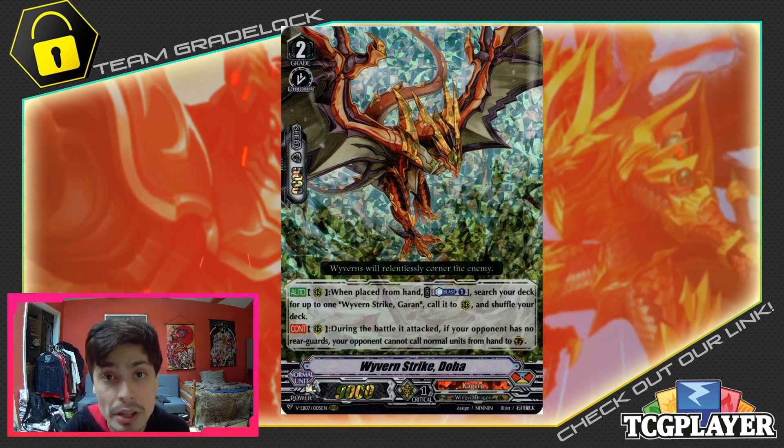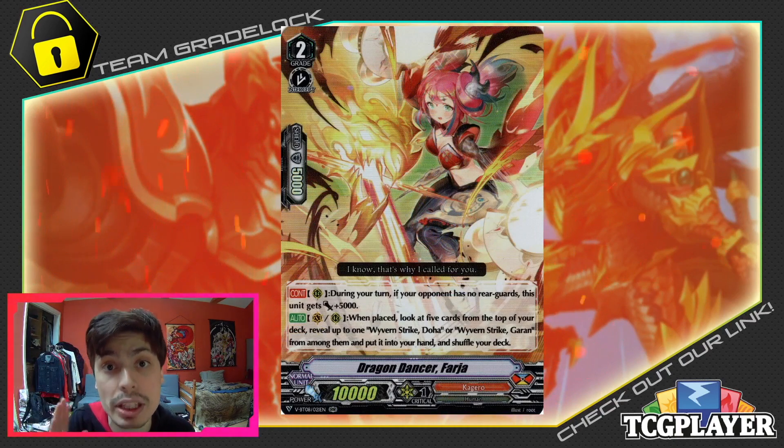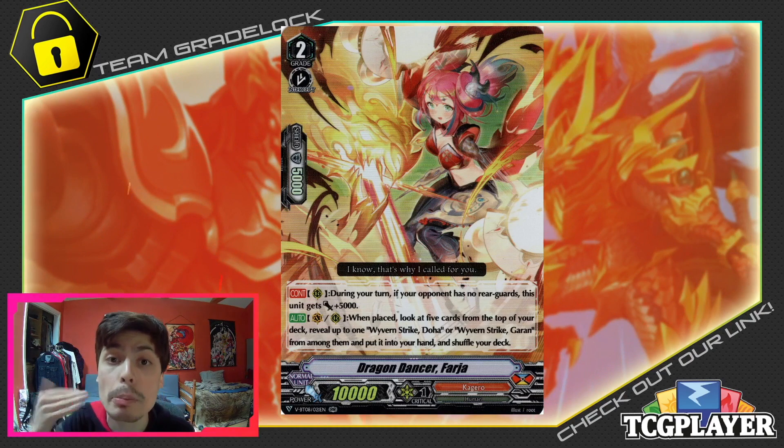After Doha, we're going to be running more Blademaster support in the form of Dragon Dancer Farja. Farja is still a very powerful card specifically for the Blademaster archetype, and it helps search for the key combo pieces in the deck, being Doha and Garin. She's still a very key card when it comes to the overall combo plays. She's more of a setup card, but when need be, she is a very good 15k beater in her own right, helping make magic numbers and pushing your opponent over the edge.